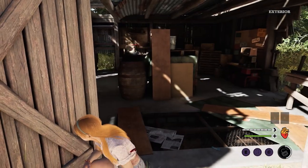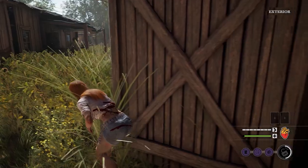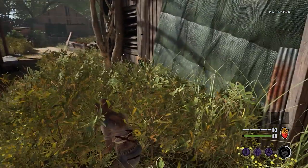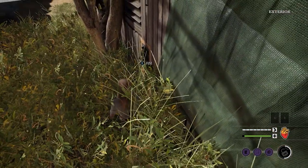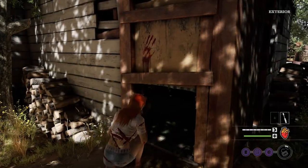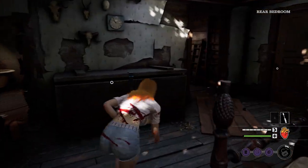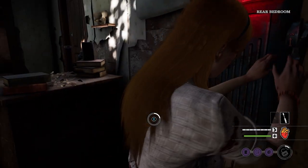For the fuse exit, we need to exit out of the basement first and head outside, and we want to look around the outsides of the buildings in order to find the fuse. It can be pretty well hidden, so just be aware of that — like this one right here in the grass. After grabbing the fuse, you'll want to go and find the fuse box, which is generally going to be in one of the bedrooms of the main building.